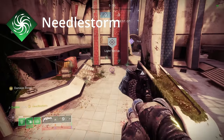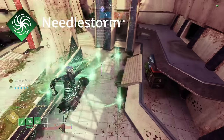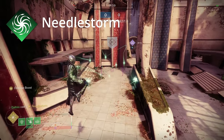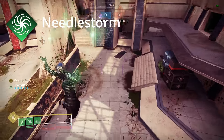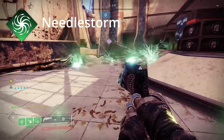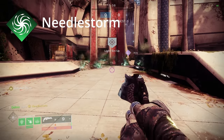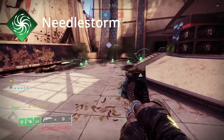Time to actually start diving into Strand. Starting off with the Super: Needle Storm. This is a shutdown-type super — you cast it, send out all these tracking little projectiles that, when they hit the ground, explode and turn into Threadlings. I'm going to be honest, this is one of the weaker parts of the subclass. The super has some really wonky hit reg, but there are some tips later I've learned to help compensate with that.